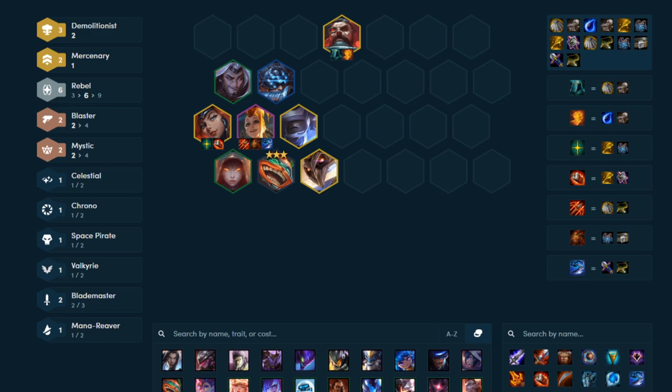Thanks to G2A for sponsoring the channel - there is a link in the description below. I think I actually say that in the video as well, but I'm putting this at the start of the video just to begin with. This is about having Rebels, and I got a Rebel spat for Misfortune plus a Demolitionist spat.